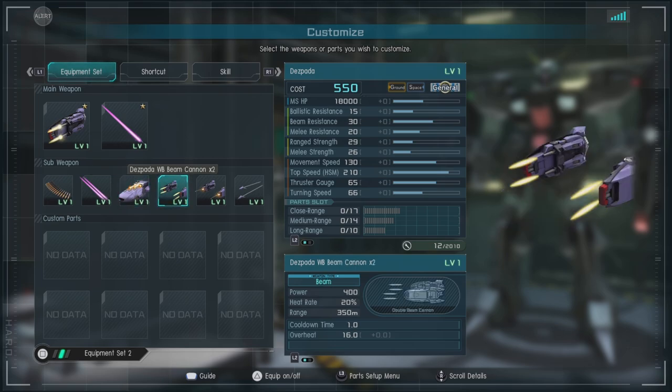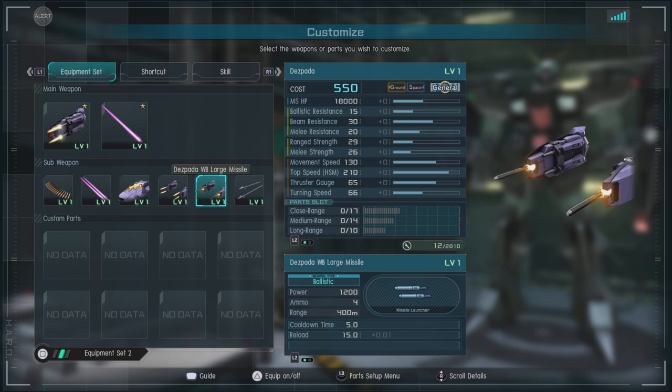Then we have the Daspada Weapon Binder Beam Cannon times two — 20% heat and 400 damage at 350 range. This is basically rapid fire; it shoots a burst of about three lasers. Does decent chip damage. Then we have the Daspada Weapon Binder Large Missiles.